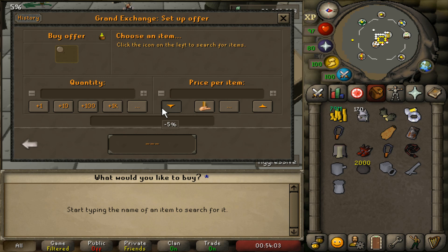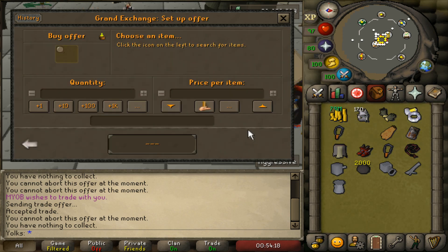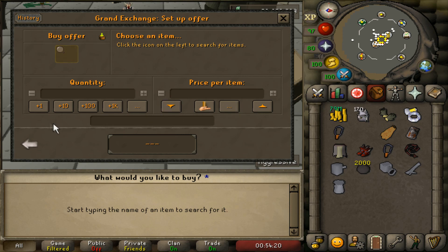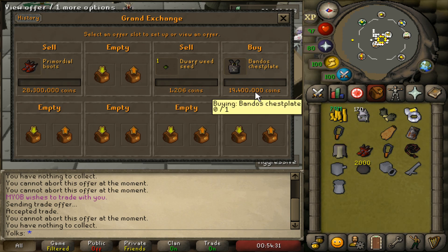Using RS Buddy Grand Exchange prices and knowing how to buy and sell items efficiently will land you a lot more money and save you a lot more money in the long run. Most people just use the plus 5% or minus 5%, not knowing that this is probably one of the worst things you could do in RuneScape. It's very convenient if you need to sell something right away, and I'll use those prices after coming back from Slayer with 100,000 coins worth of loot. But for expensive items, take your time — you could be losing 100,000 to 200,000 coins each purchase.